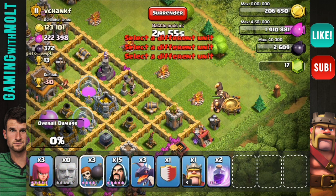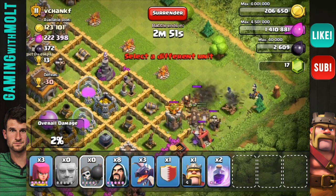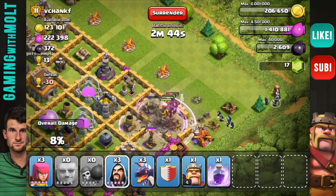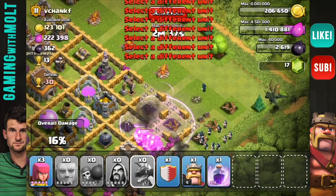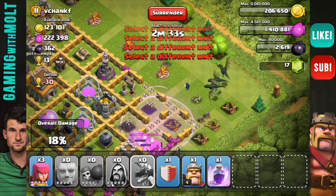One, two, three — drop a couple wall breakers, drop a couple wizards, drop a couple more wall breakers. Then we are going to drop our rage spell right over there. Let's drop some more wizards and let's drop our giants as well. Let's see what we can do — I really don't want my dragons going over there.